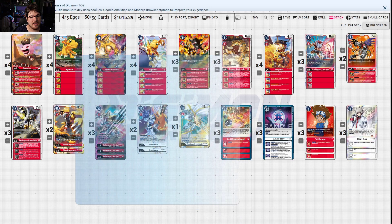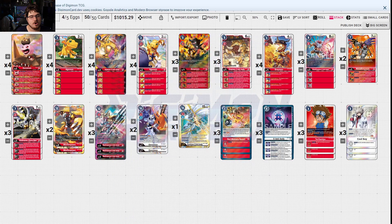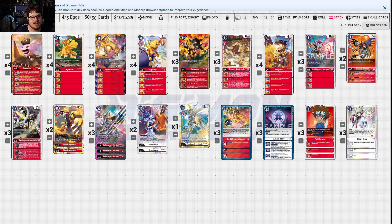Agumon here when it attacks a player gains memory. BoostGreymon — if you can digivolve, as long as you have an Agumon it can instantly go into the X Antibody line and you'll gain one memory, making it a one-cost. Then you have the X Antibody option for protection from being returned to its owner's hand or deck, or you may prevent it from leaving play by discarding two cards with the same level as the digi-evolution sources.